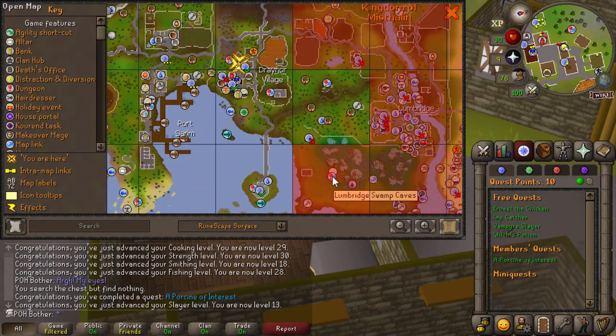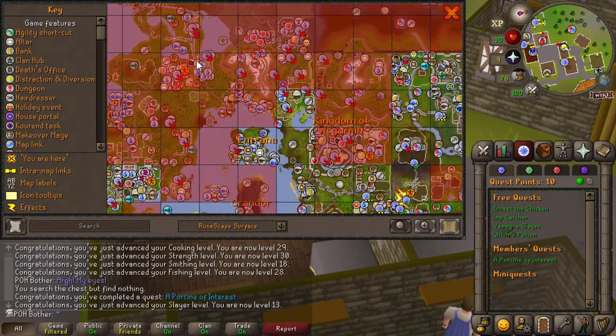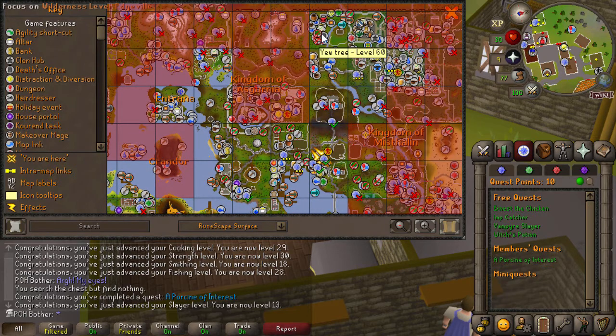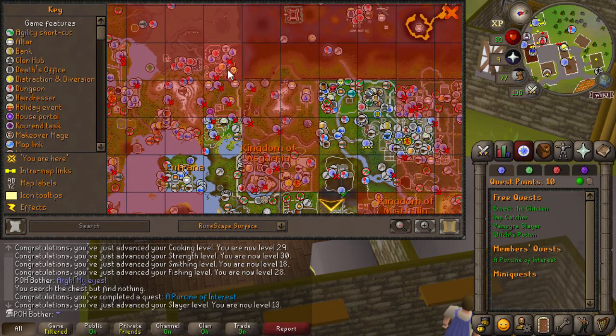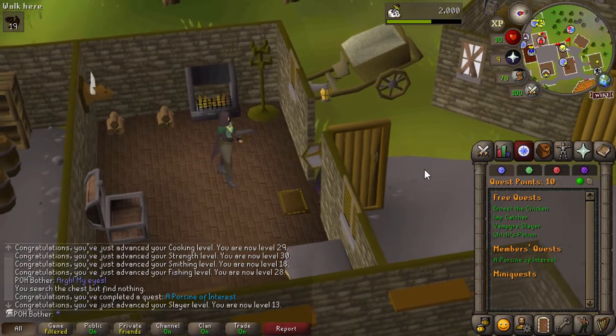If I get assigned something like Cave Slime, that's going to be a problem because I can't get down there — especially the Relic of Slayer Cave, that's going to be the worst one. It might be better to try and use Vanica, but I can't Turiel skip yet because you need to do a Turiel skip on a Turiel, not Sprya. But Porcine of Interest is completed — actually my first members quest completed.